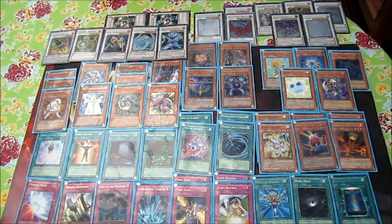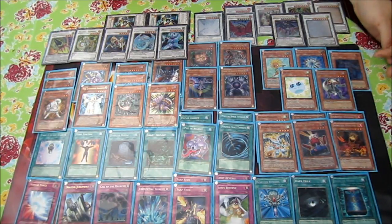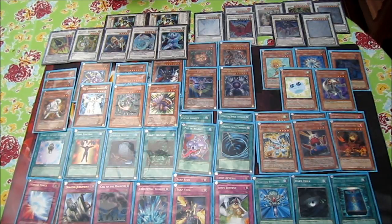Debris Dragon is at two and I still think it's amazing. Most of the time you want to use it on Dandelion, but also Lone Fire Blossom, Card Trooper, Plaguespreader, Necro Gardener, Spore, Glow-Up Bulb, Spirit Reaper, and Ryko — there are a lot of targets. Note that you cannot special summon Necro Gardener since it has 600 attack. Debris Dragon lets you set up synchro summonings very well.